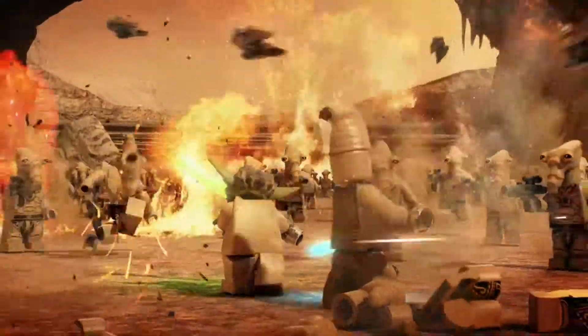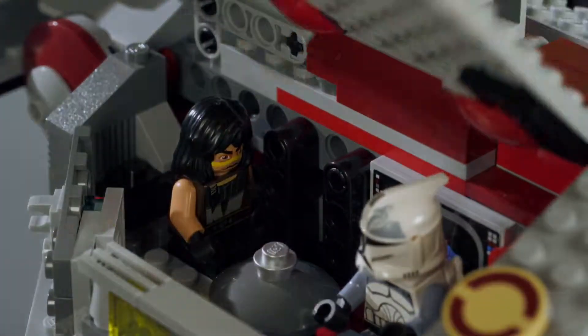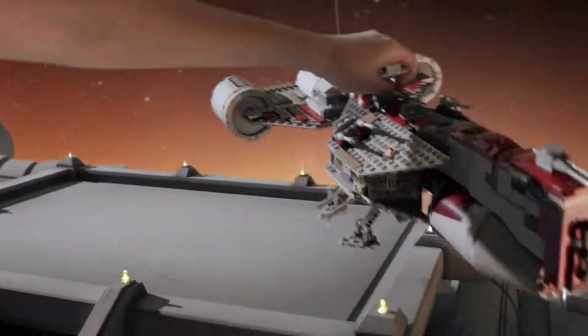New from LEGO Star Wars, Geonosian starfighters are attacking the Jedi. You can build a Republic frigate, load the crew, and blast off. Engage hyperdrive.